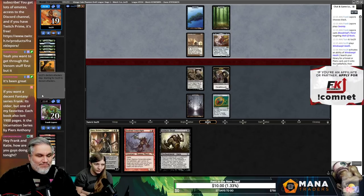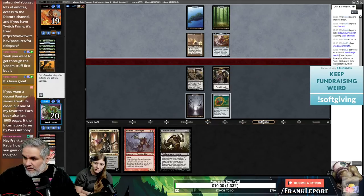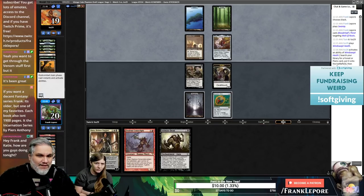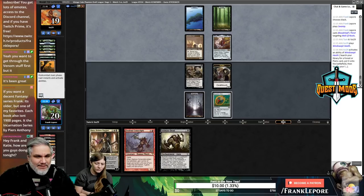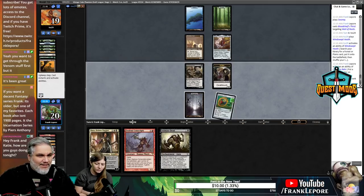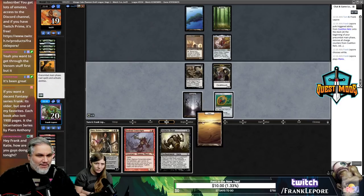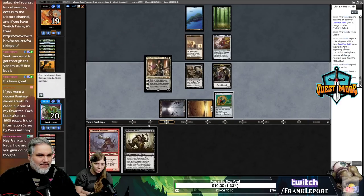We never saw any Eldrazi or things we really wanted to sneak in, so we ended up with this Mardu pile. I don't think the deck's terrible — I think our mana could use some work and it has no real direction. I have a bunch of books I'm reading from 2018 because I took a few years off comics and I'm really having to work through them. Give me a land — that's great. We'll get another white here.